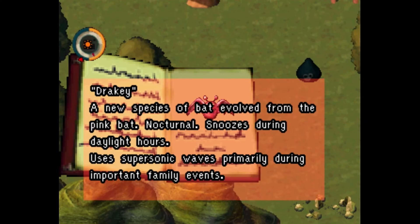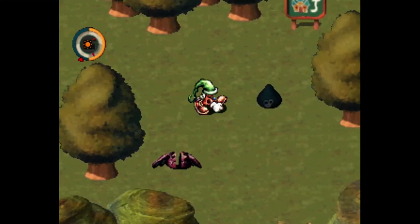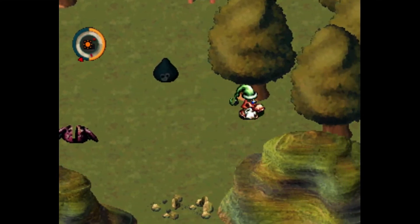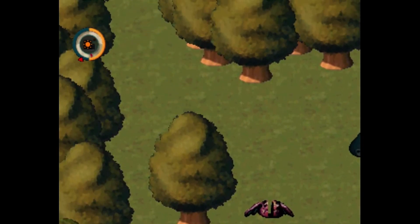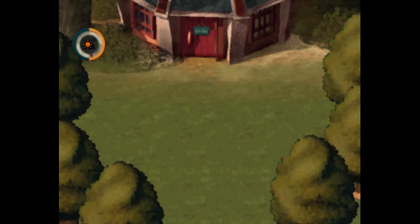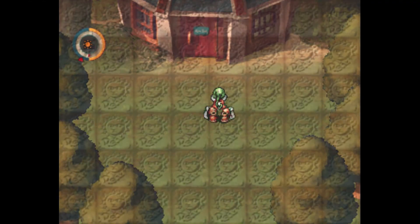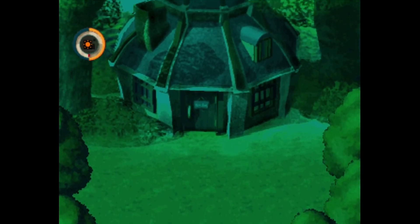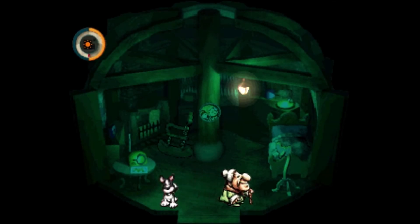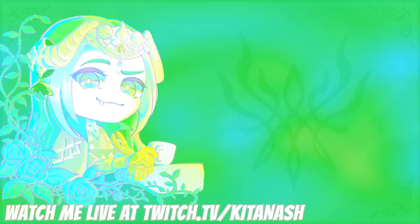Drakey - a new species of bat evolved from the pink bat. Nocturnal, snoozes during daylight hours, uses supersonic waves primarily during important family events. These corpses are just gonna be here then? Can I make it to bed? Couldn't make it - wait, it's nighttime! Oh god, that was the worst. I'm sorry I gave you a heart attack. Grandma, get out of the way! I didn't want to waste the cookies when we were so close.